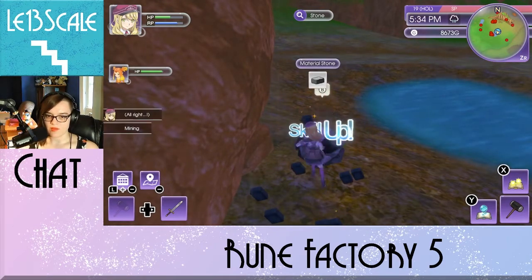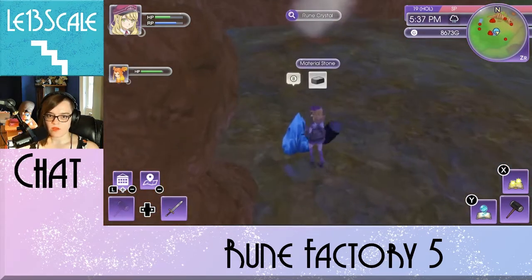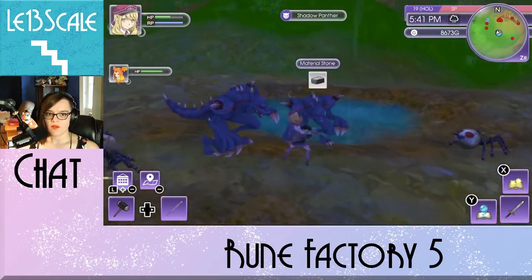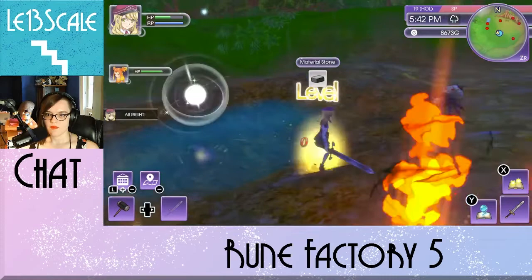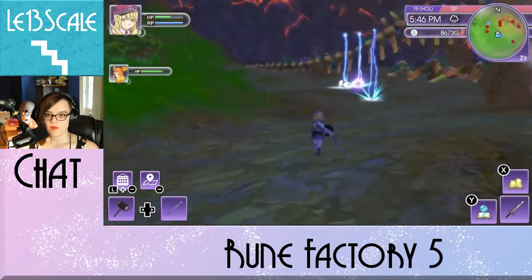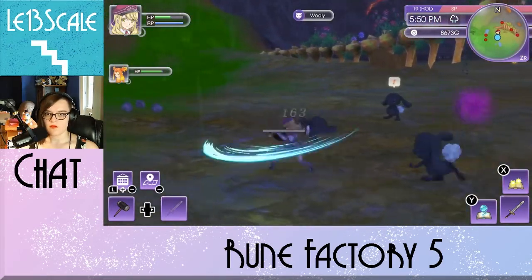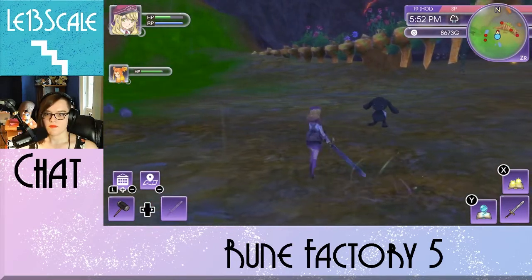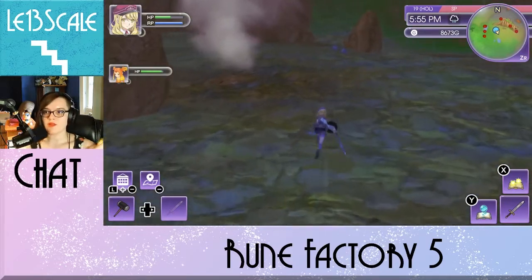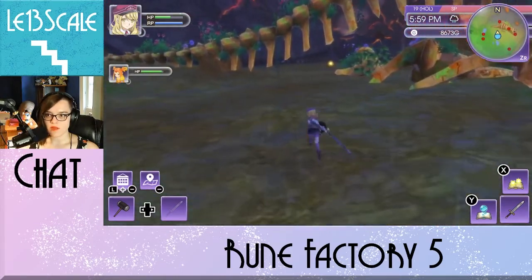I wonder if doing things in the rain actually makes things easier or harder for her, since, you know, rain magic. Well, I got rid of your gate, and that did nothing to me. Now I've just got to find out where I need those rocks too. Just take all the rocks, because then I can use them for crafting later. If I ever get more frickin' bronze — I don't know where to find it.